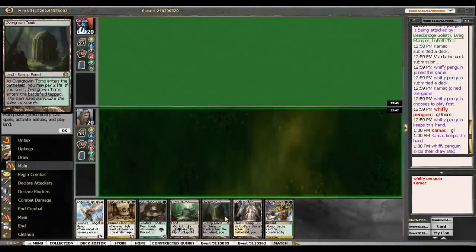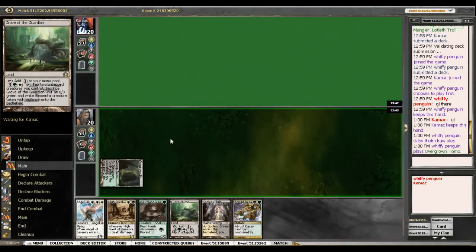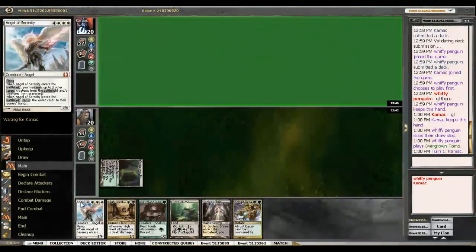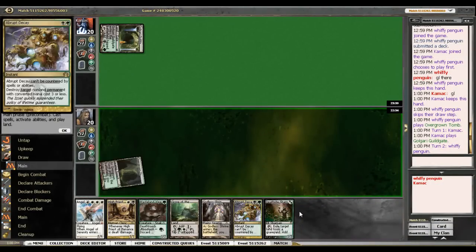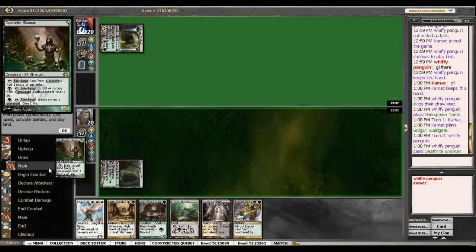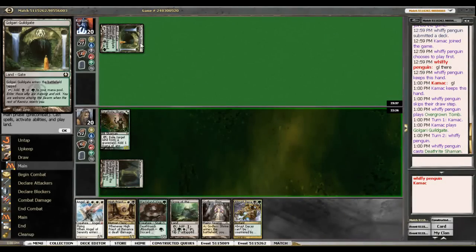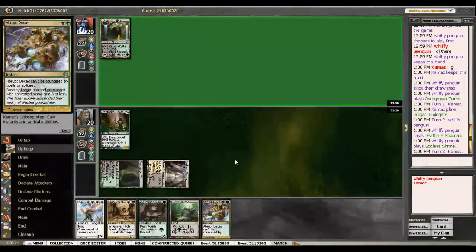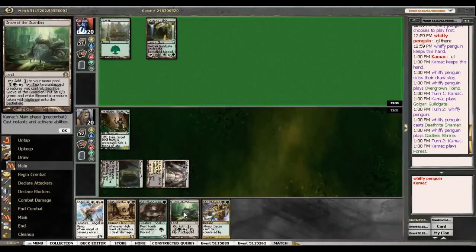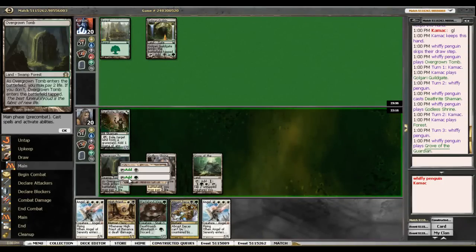We've got three removal spells, three lands, and a big fat Angel. Draw a couple of lands, turn on the Angel, probably draw a good five-drop in the meantime. So we're going to play Deathrite Shaman first. I'd rather this thing be turned on next turn than have a Wasteland Viper, because he's not going to be able to cast anything and attack right away. And we're going to play the Wasteland Viper.